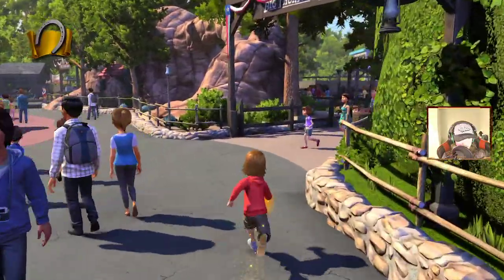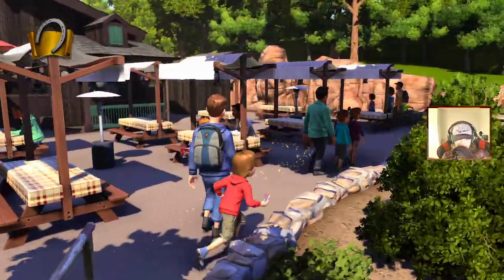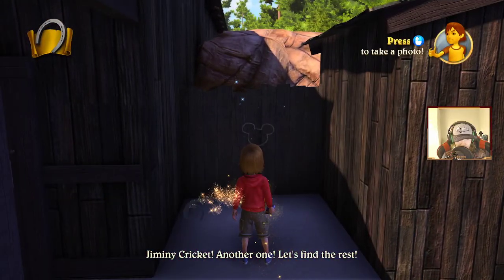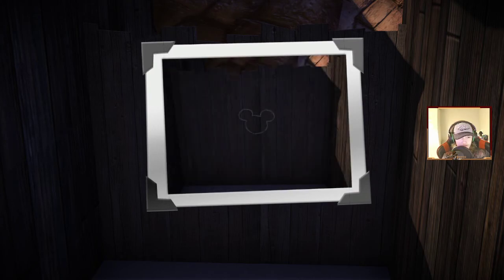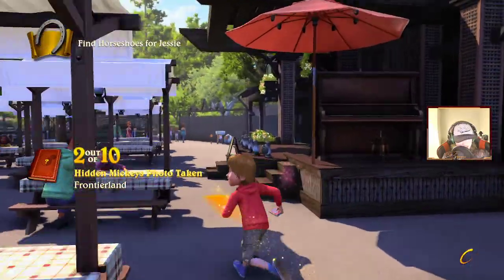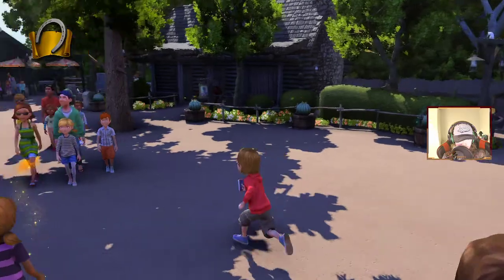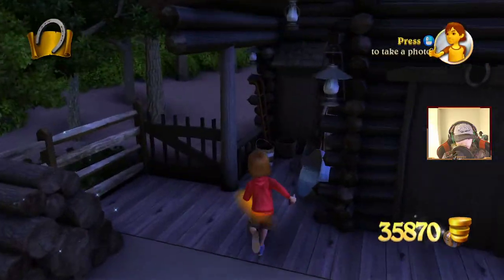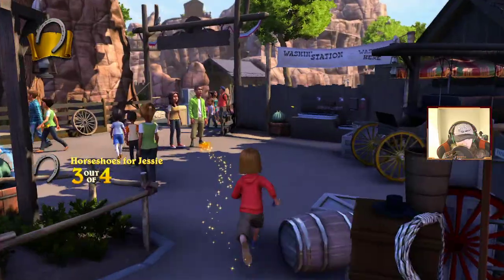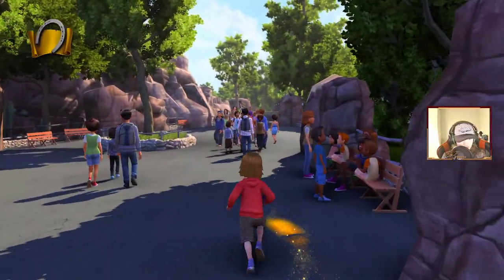There's gonna be one somewhere — I'm looking. I see it — and a Mickey! A hidden Mickey, not very well hidden but you know. We have some coins here as well to help our riches, to buy those photo albums that we need. We might honestly have enough already — I should have checked. That was a very hidden horseshoe.